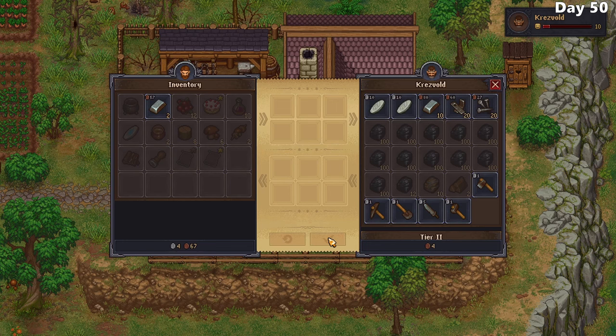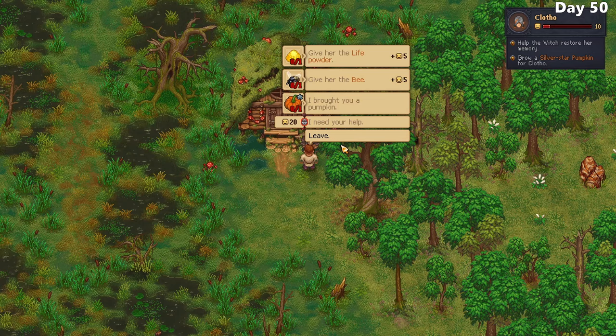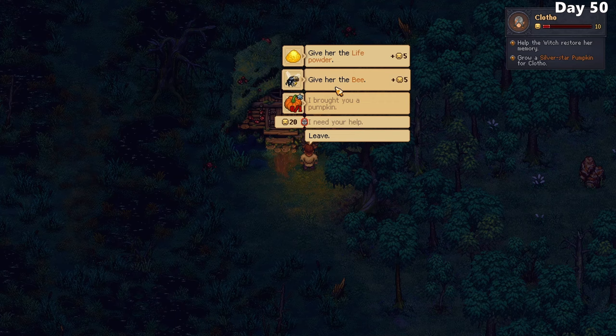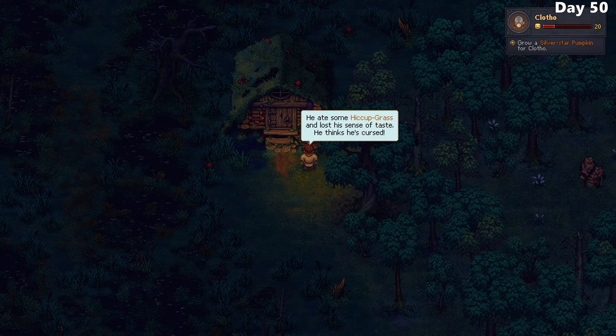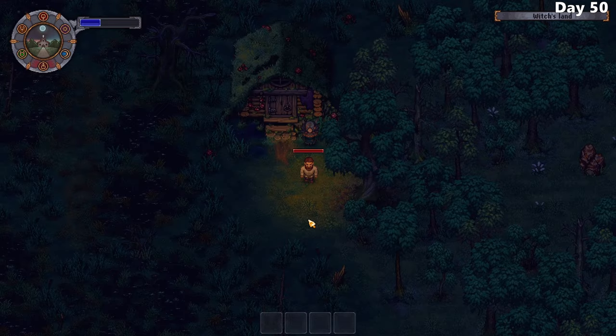In preparation for my talk with the astrologer, I also go ahead and purchase the cauldron from the blacksmith and give it to Clotho, hoping that by helping her she'll trade me some acid, which is also needed by the astrologer. I go ahead and sell all of the meat I've stockpiled as well, which gives me about 6 silver - a bit of a letdown considering all that went into getting that stamp. After restoring Clotho's memory with some life powder and a bee, she requests a pumpkin. I ask her about how to restore the merchant's taste, and she says another witch cast the spell but she can give me a recipe to craft the antidote. I additionally purchase the acid from her, which costs 5 silver.